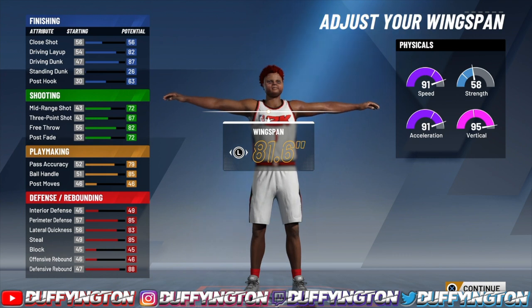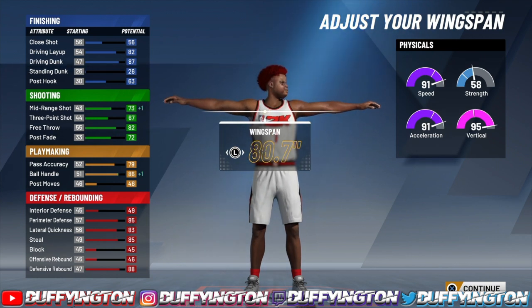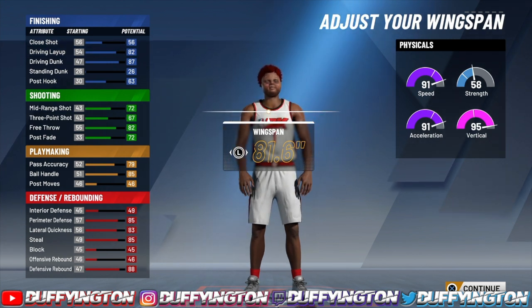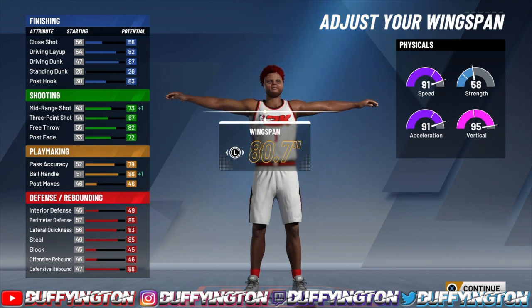For the wingspan, you can bring it down one so you can speed boost off rip, or keep it the same and get the 96 with 86 ball control. For me, I want to speed boost off rip, so I put 80.7.